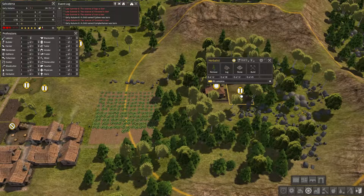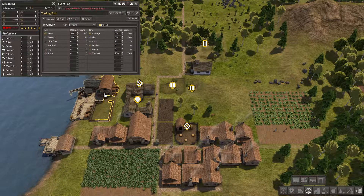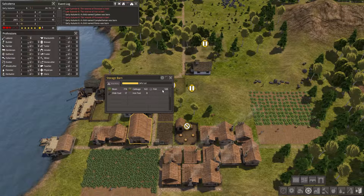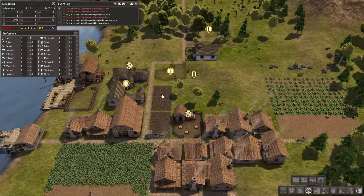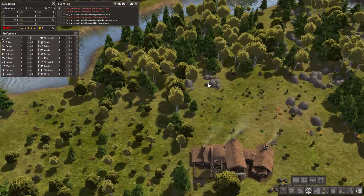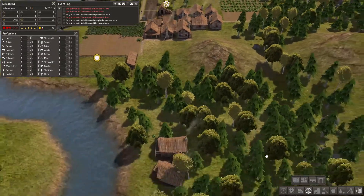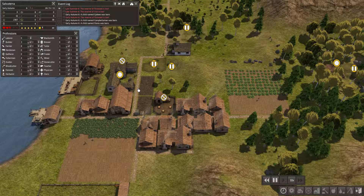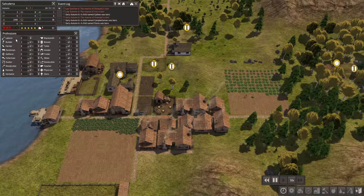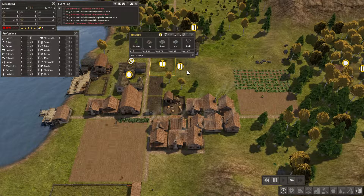We don't need to worry about the gatherers right now but it's going to take some time. Our food is really low because of that last trade — well actually the food is low just because it's low. It's only counting this now that it's in there, so I'll be less worried about food for a while. We need that iron and stone. I'm expecting people to die soon because our laborers are at zero, which is always a problem.